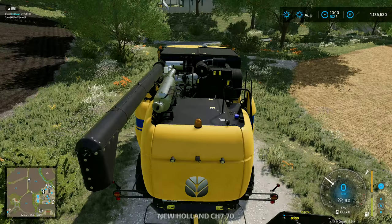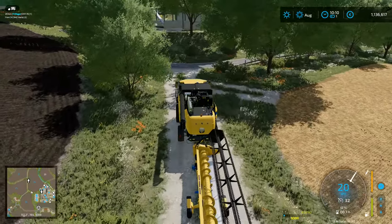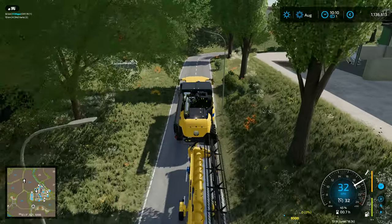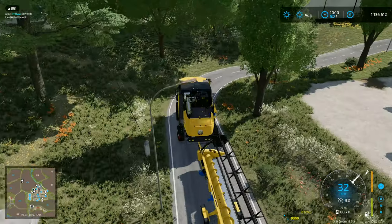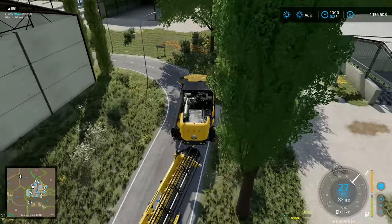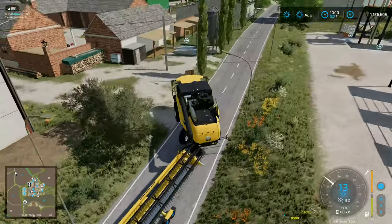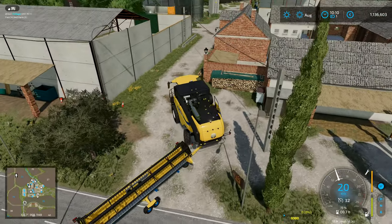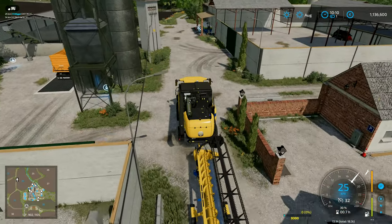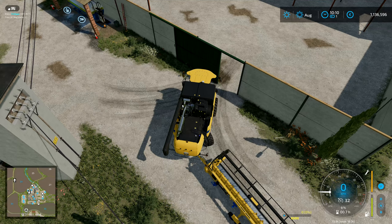I'll jump over to the combine and take it up the road and put it back up to the farm. We've got a bit of tidy-up to do on two of these fields. I'm going to pretty much plant and use every crop we can on this map. I'm sitting on 1.13 million at the moment. It was pointed out that I'm busy plowing in grass up there, which we could be using for all kinds of things.